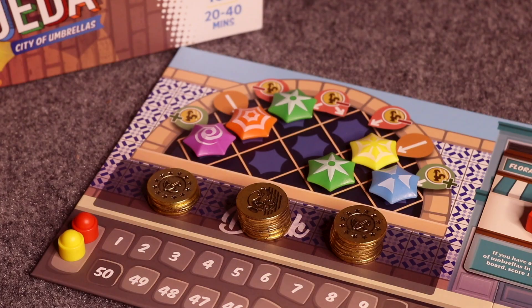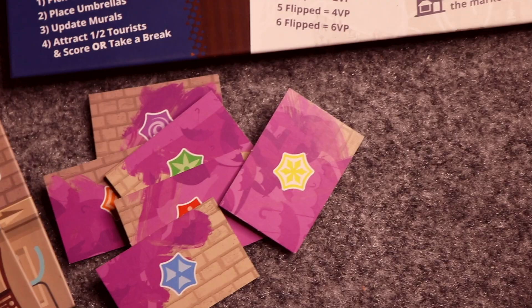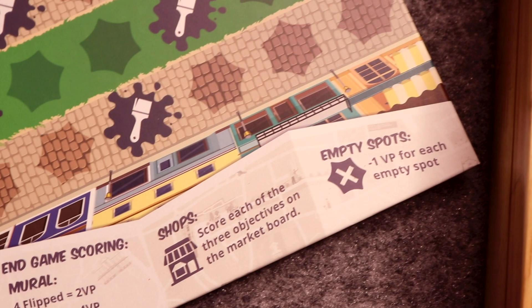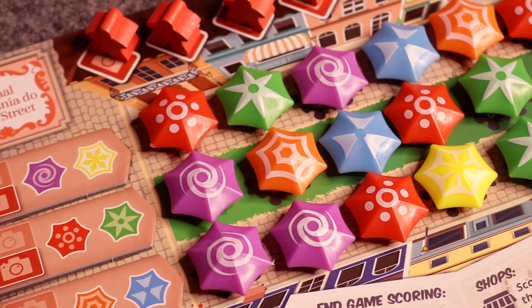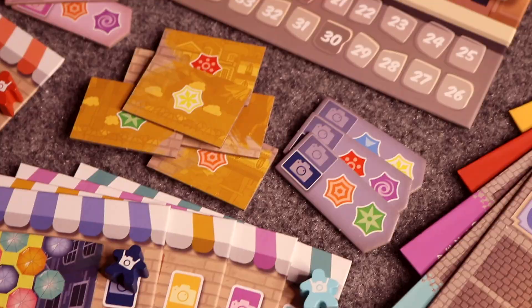Before the next player's turn, the current player will refill the market. The end of the game is triggered when any player fills all three rows of their player board, after which every other player gets one last turn before final scoring. Scoring consists of mural scoring, shop scoring, and empty spot penalties. Players gain points based on how many flipped mural tiles they have. Shop scoring is based on the shop cards on the market board. Any empty spaces on a player's board are worth one negative point each. The player with the most points wins.